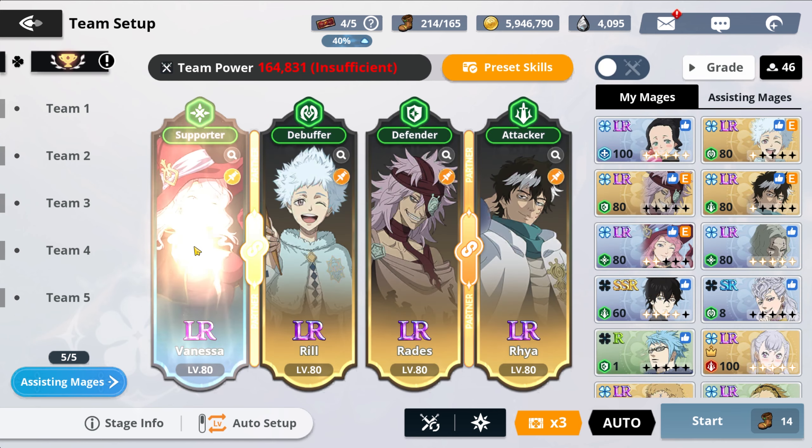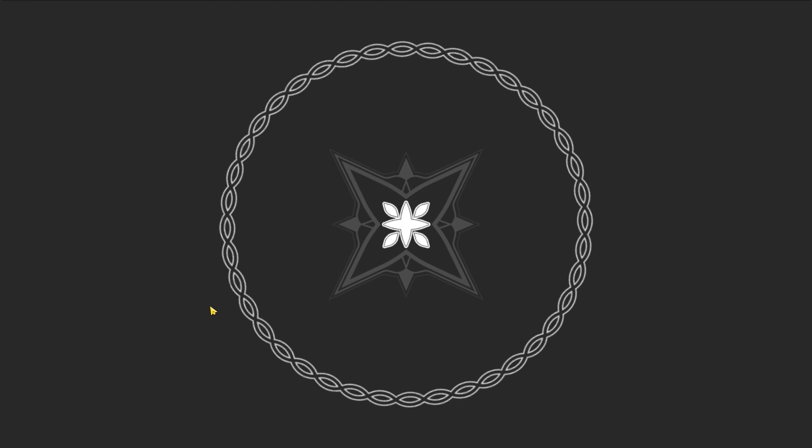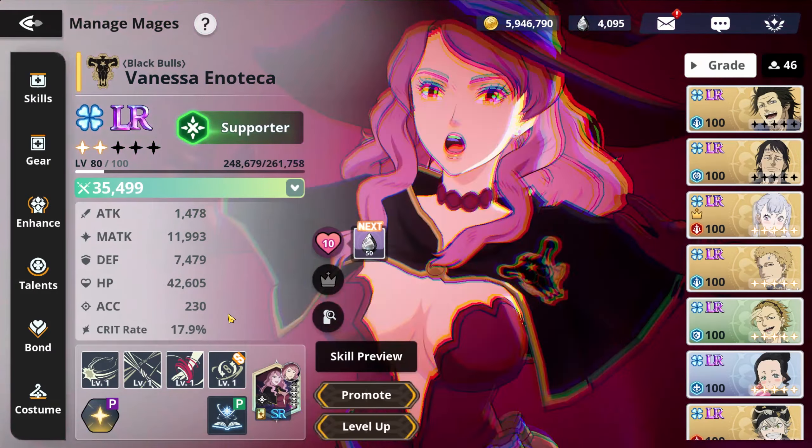But with this team and generally some good green characters, you should be able to clear through it. These are mostly not free characters — the only technically free one is Vanessa. I want to shine some light on her: she's not too bad, more or less a buffer character just to support your team.